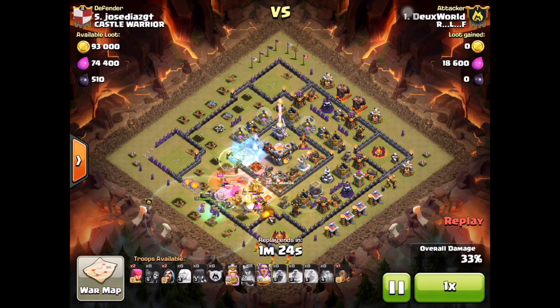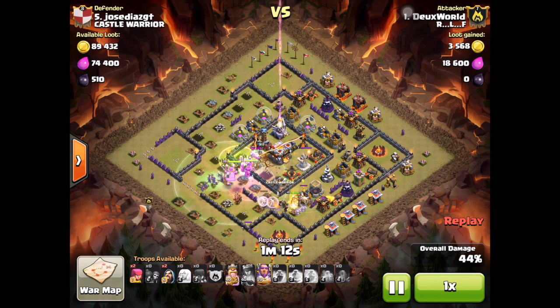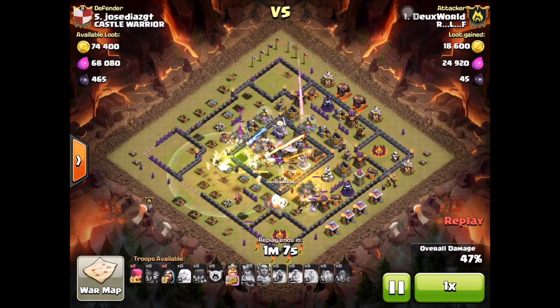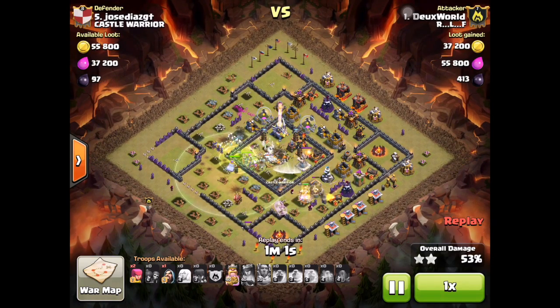He finally drops his warden — the warden can just hop over walls so it doesn't really matter where you drop it. He drops an earthquake and a jump spell so his clan castle can go to the center. You want to use the warden's ability when everything is being attacked to save the troops and heal them up a little bit. Now the town hall is down and he already has 50 percent.